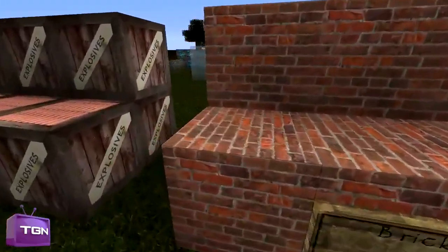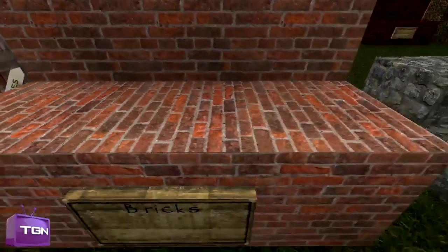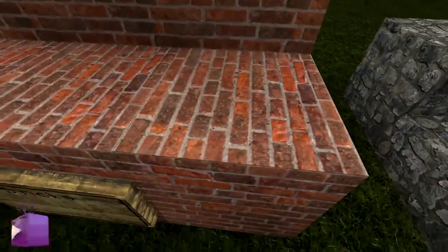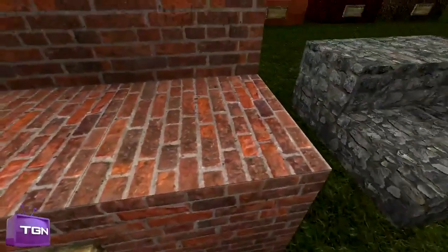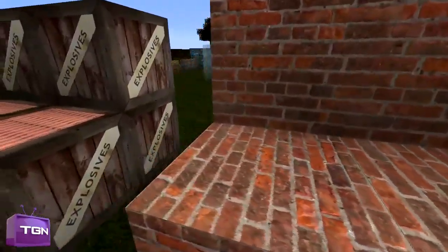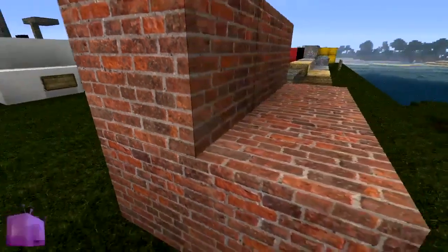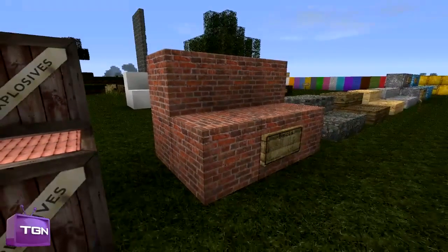Then we have our bricks, and this is very nice, actually — very detailed. You can actually see where the bricks separate, and you can see the cement linings between each one, which is really good. It's very intricate. Obviously if you go closer it does look more pixelated, but from a fair distance it does look very good.